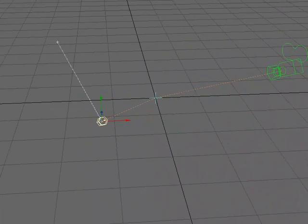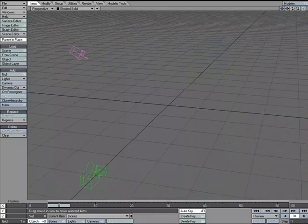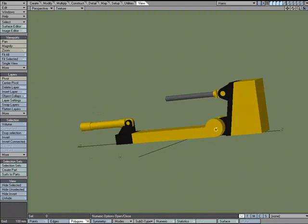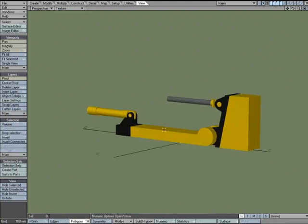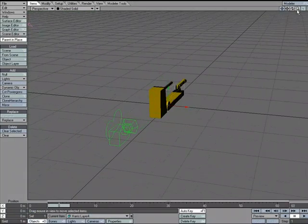Let's look at one more example. I'll clear the scene and look over in Modeler — Curtis Harris built a nice little mechanical hydraulic setup. Let's see how we can use targeting to make this work. It's four layers, four different pieces, and I'm going to send this over to Layout.